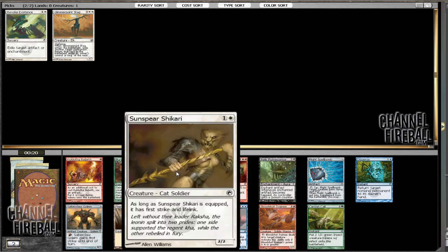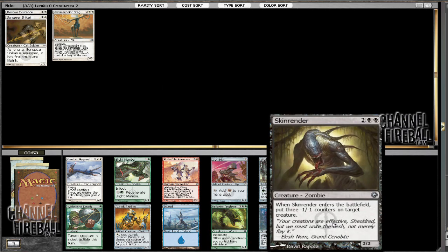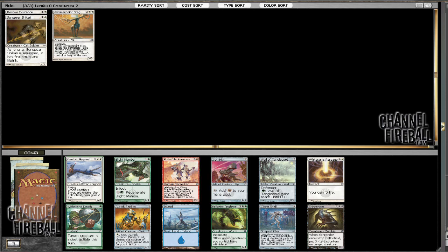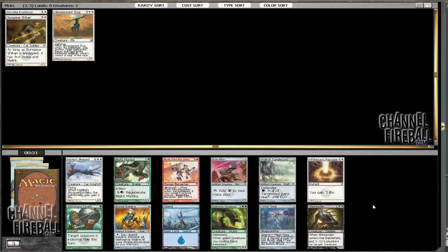I just want that for practice with Grand Prix Toronto coming up. Alright, there is a very late Skin Render here and it's going to be the pick — there's nothing else, it's better than every card I have so far. There are still a couple white cards coming around. I have no clue what to think of Clone Shell, but I did see Luis playing it at the last GP, so it's probably unplayable. So just Skin Render, and I don't think anything else is coming back.